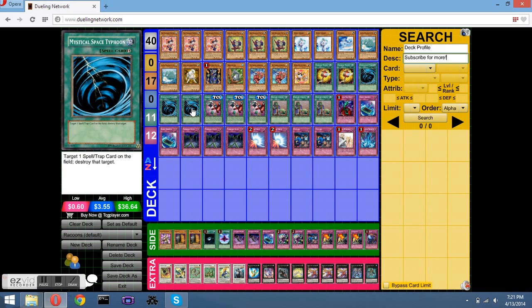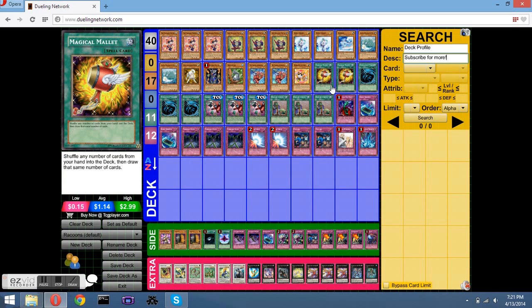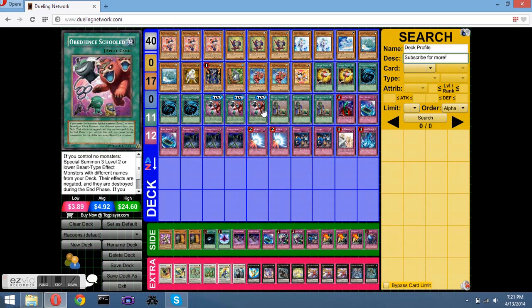Mirror Force kills this deck. Obedient School — that's what the Magical Mallets are for. Obedient School allows me to special summon three different level two Beast-Types from my deck. So I draw into it after I already have monsters, that's what the Magical Mallets are for — get it back out of my hand. But first turn it's amazing. Get a Ronin first turn — she's so good.